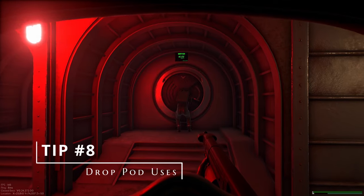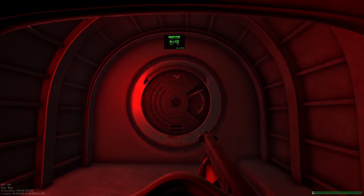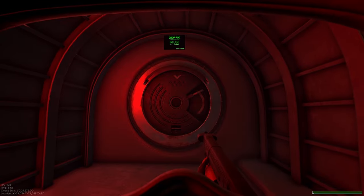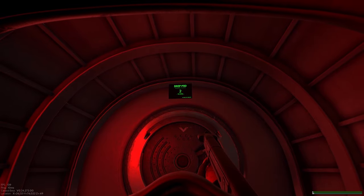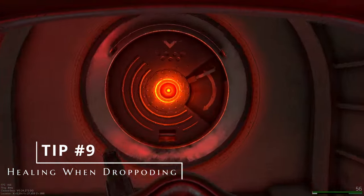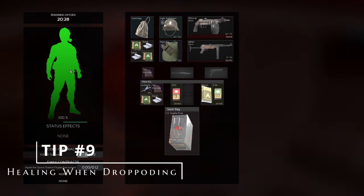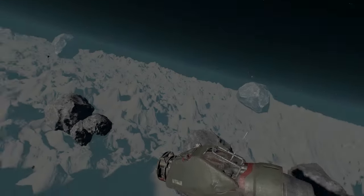Tip number eight: drop pods can be used more than once, so don't worry if your friend jumps into a drop pod before you — you can just use the same one right after. There was also a bug where you can use a drop pod that somebody's getting into and it'll do the animation quicker. Tip number nine: when you're doing the animation to get into a drop pod, you can use a healing item — you can heal and eat while getting into a drop pod, though I'd imagine this will get fixed in the future.